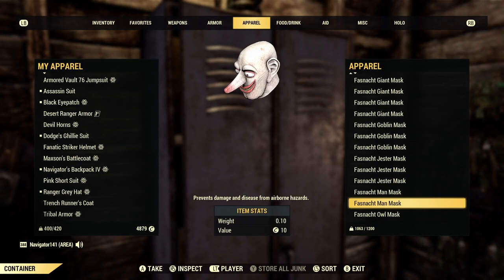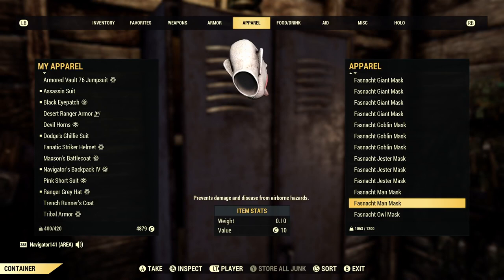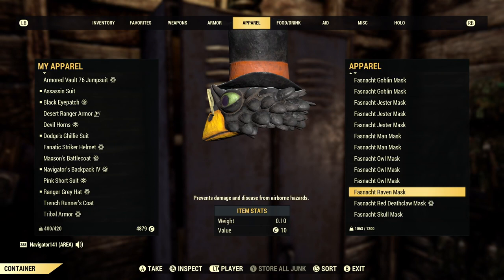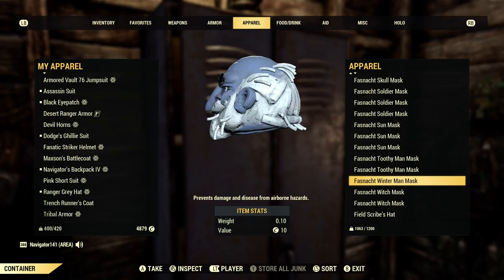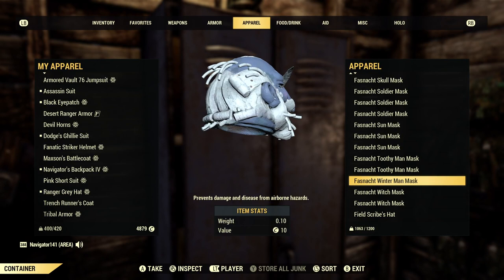So if you do have this Fasnacht Man mask in your vendor, maybe you should increase the price on it a little bit. I found the Deathclaw one in a vendor for 500 caps — absolutely bonkers. I will never get over finding both Deathclaw masks for 1,000 total. Just ridiculous. There's my Winter Man mask — I was actually going to have another one of these, but I got scammed out of it. You can go check out that video — 'Nav Gets Scammed.'